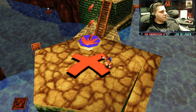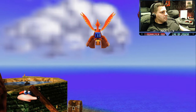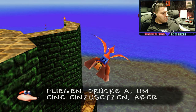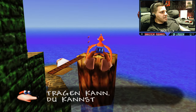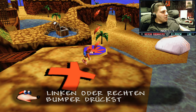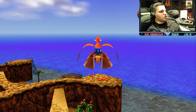Hier müsst ihr was tun – passt auf, ich zeig's euch. Ihr macht hier eine Stampfattacke drauf und dann müsst ihr fliegen. Du brauchst halt rote Federn, dann steigt ihr eben auf. Wir machen aber erst mal dieses Ding hier – dann macht ihr einmal eine Stampfattacke drauf. Es gibt hier kein Zeitlimit, das kann ich euch schon mal verraten. Also könnt ihr alles entspannt machen, hier gar keinen Stress.